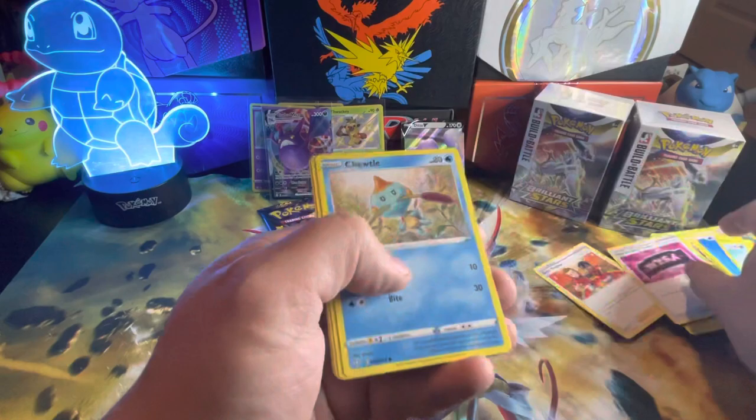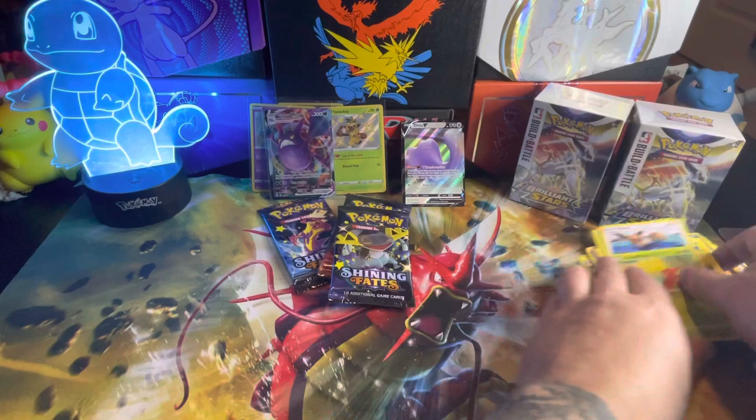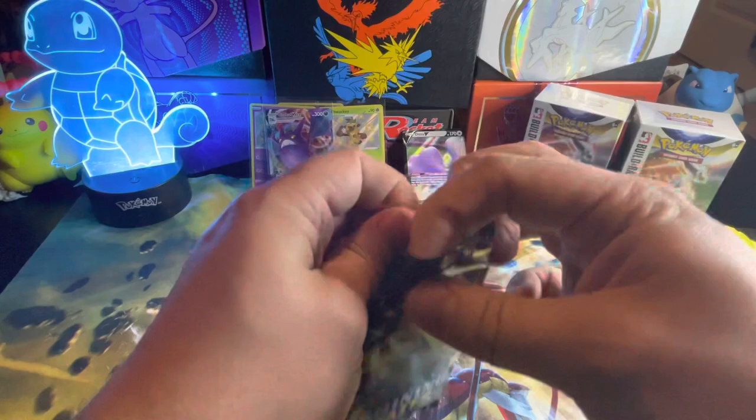Manaphy, Water Energy, Luxio, Gym Trainer, Team Yell, Chuto, Yanma, Papeko, Eevee, Gossifer, and a Stom Reverse. Alright, three packs to go. Please let's get another baby shiny or two that I don't have.